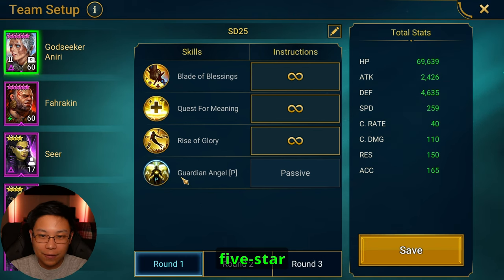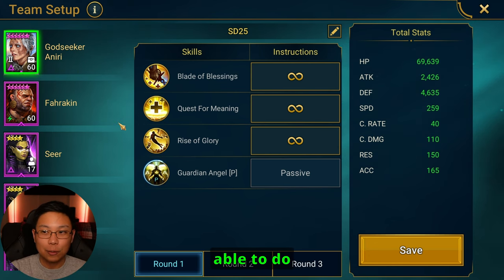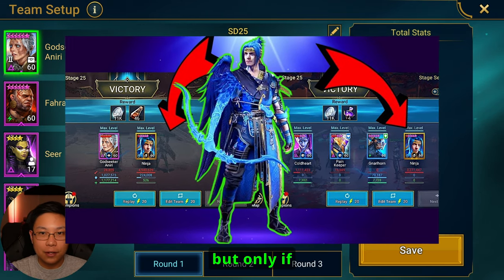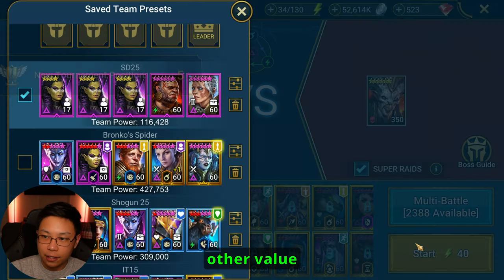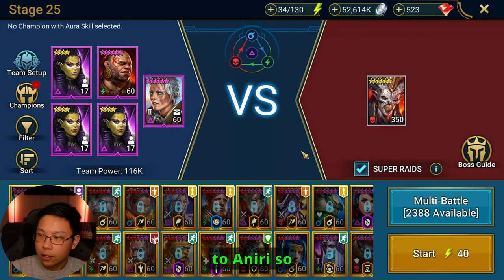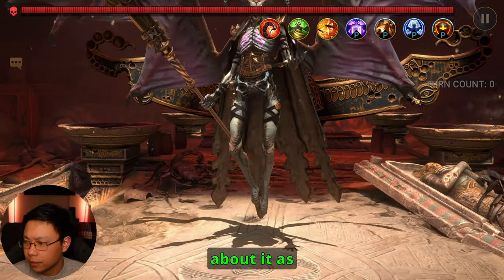When I do get a five-star blessing I'll probably put a Ninja on and retire Farrakhan the Fat, because Ninja is actually able to do Phantom Shogun 25 and Sand Devil 25 — but only if Aniri has a five-star blessing. The Seers here are just here to die; they don't provide any value other than giving a speed boost to Aniri. So let's go ahead and run this and talk about it.